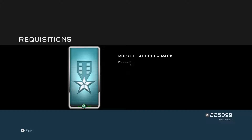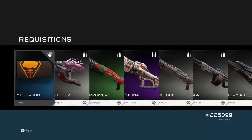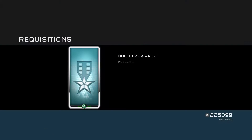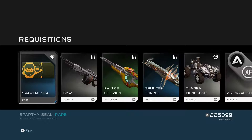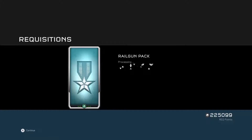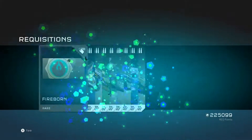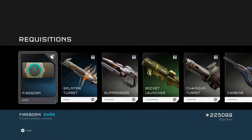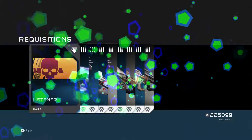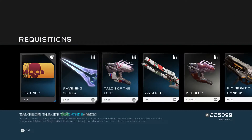Rocket launcher pack — rocket launcher, not spanker. Got Mushroom. That's kind of funny, actually. Then Bulldozer — completing an arena game with AKD or higher. Railgun pack — got Fireborne, that's an interesting one. B-rifle pack — got Collistener. What this has to do with the B-rifle, I have no idea.